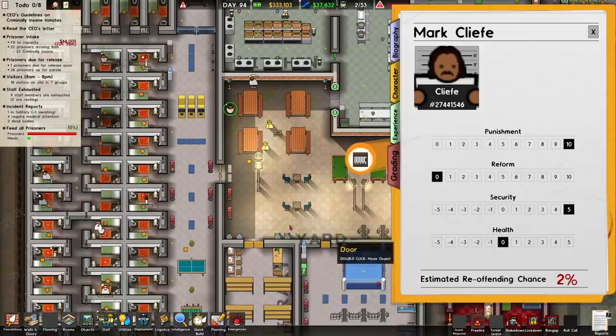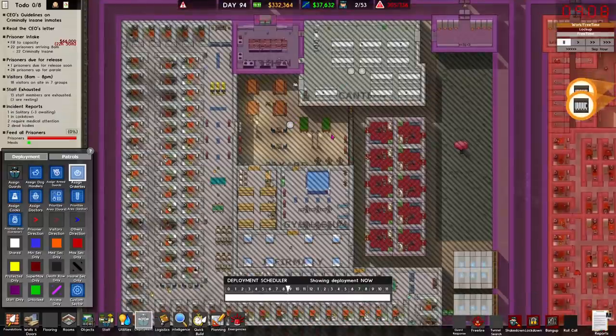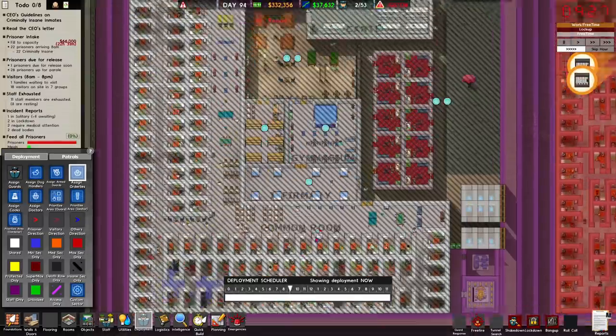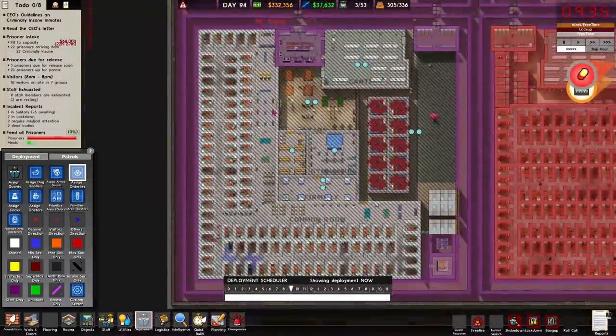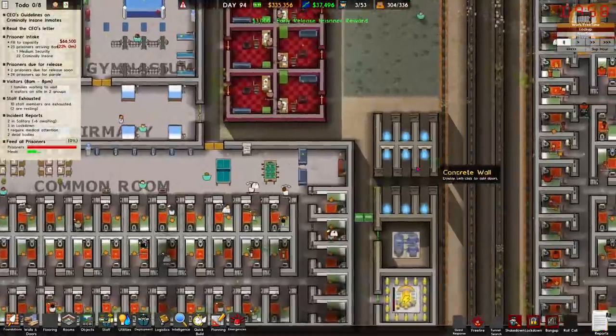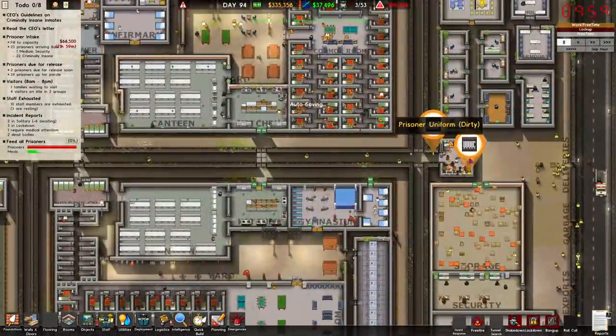I'll maybe deploy a couple of orderlies around — a couple in there, a couple in there, a couple in this area perhaps, just hanging around keeping an eye on things. We could just deploy a couple of them casually to hang around in there too. The solitary cells — are they still not set up?